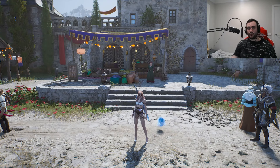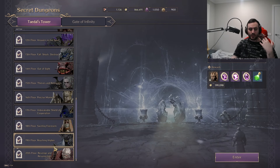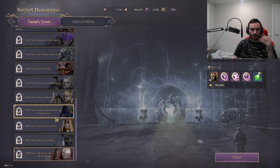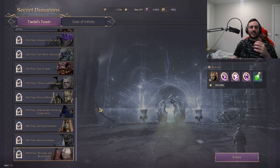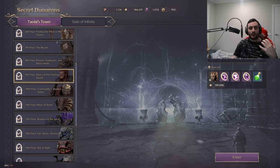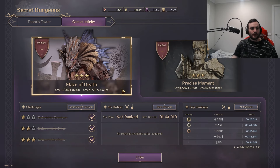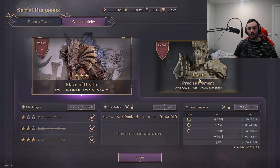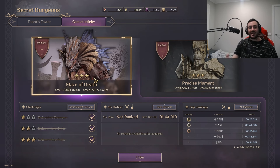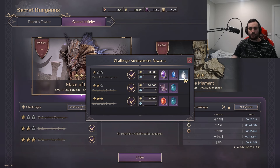Transitioning to the next piece of content — if you press escape and go to secret dungeons, you've got Tidal's Tower and Gate of Infinity. Make sure you've completed Tidal's Tower — you get a bunch of good rewards. These are basically bosses with little puzzles as you go down to floor 20. Once completed, the weekly scrolls from the Sundry's Merchant give you a random floor boss to kill for extra rewards. The main thing to mention is the Gate of Infinity — every so often they give you a new boss, and you want to get three stars or as many stars as possible. These rotate regularly, so make sure you get your rewards — they're pretty good.